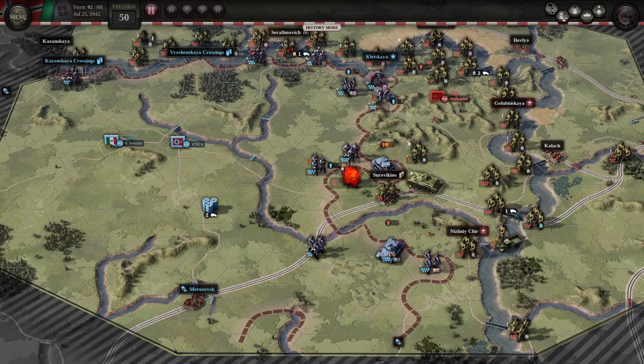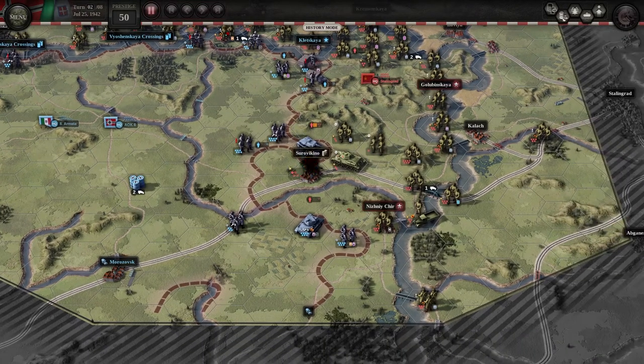Not all missions in the Stalingrad DLC are very offensive on the Soviet side. Sometimes they're very defensive — they're not trying to counterattack, they're retreating using rearguard. But there are some missions like this where the Soviets counterattack all the time, like Fight Blah 1, for example.